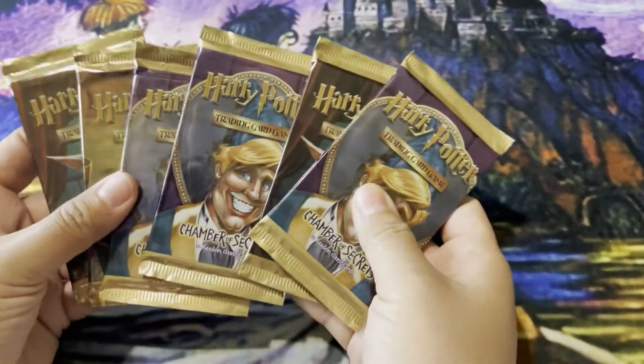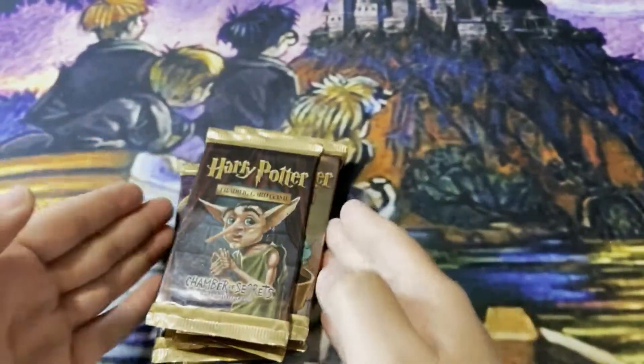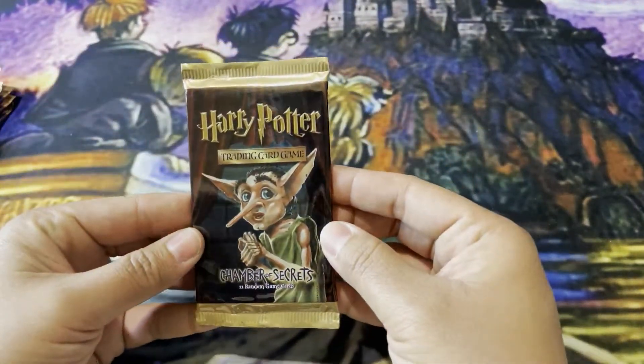All right, let's get started. We've got one, two, three, four, five, six packs that we're going to open up. So let's start with Dobby first.